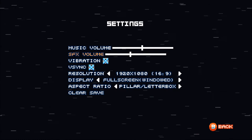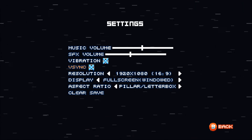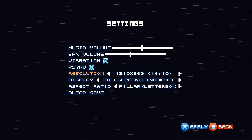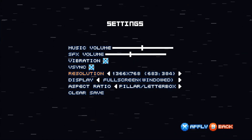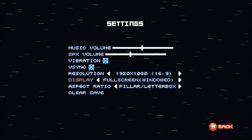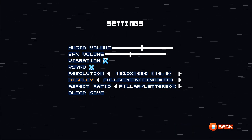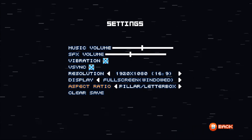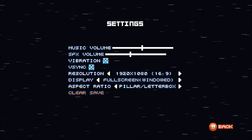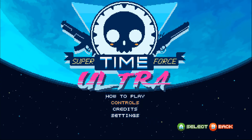So the options menu: we can decrease or increase music and sound effects, turn off vibration on the controller, disable vsync or change resolution with different aspect ratios, change the display from fullscreen to windowed or windowed fullscreen, and change the aspect ratio if desired. We can also clear the save, but I don't want to go through the tutorial again so we're not going to do that.